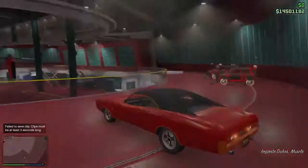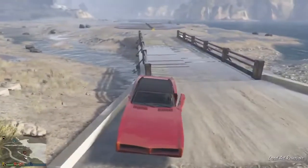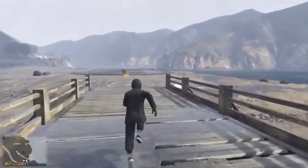You would need to make sure you have a friend. In my case, I'm just going to use this duke. So once you're outside, all you want to do is just tell your friend to hop inside your car and just chill inside it. He doesn't have to drive or anything — he just needs to stay inside of it.